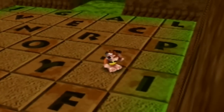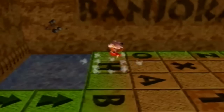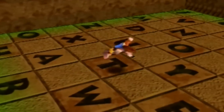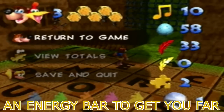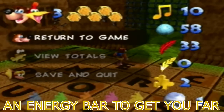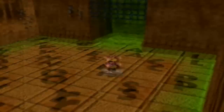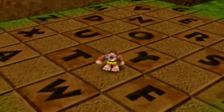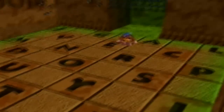The next cheat I want to enter has to do with more health, so we have to enter CHEAT once again. You do not have to exit and come back in as long as you haven't pressed any letters that don't belong to the cheat. C-H-E-A-T. Now we enter: AN ENERGY BAR TO GET YOU FAR. What this cheat will do is give you 8 pieces of energy no matter how far you are in the game. E-N-E-R-G-Y. No matter how much health you have, it takes you up to 8 complete pieces. When you turn off the game it will take you back to whatever you had before you entered this cheat.